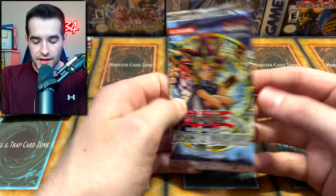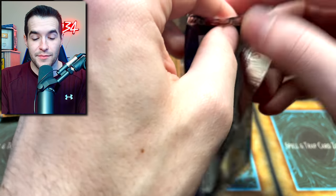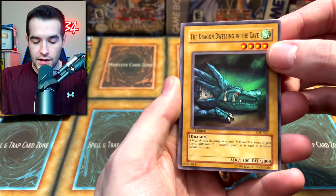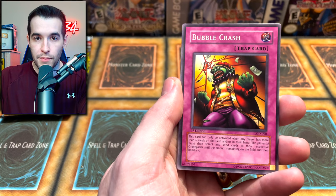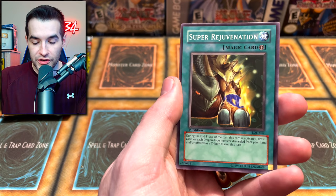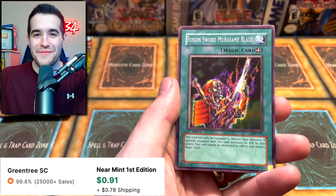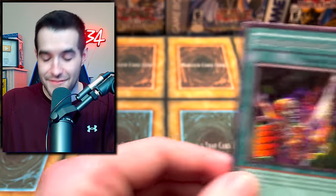We still have hope - let's go into Legacy of Darkness. Pulls have been pretty good today - some solid stuff even if nothing absolutely insane. Let's see if Legacy of Darkness can change that with an Injection Fairy Lily. Dragon Dwelling in the Cave, Spirit's Invitation, Twin-Headed Wolf, Bubble Crash, The Winged Minion, Burst Breath, Frontier Wiseman, Super Rejuvenation, and the Fusion Sword Murasame Blade. We have pulled the Murasame Blade many a time.